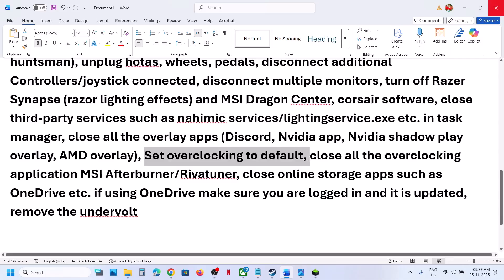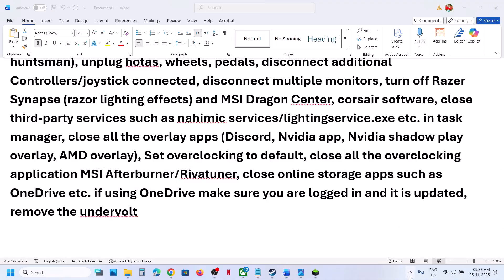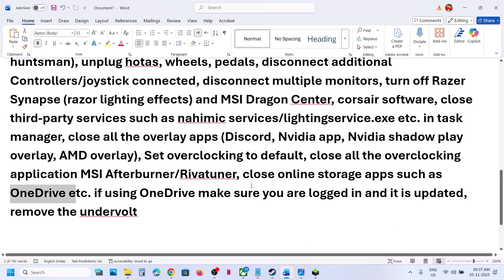Do not overclock. If you have overclocked, set it back to default and close all overclocking applications such as MSI Afterburner or any similar tool. Also close online storage apps like OneDrive — right-click the tray icon and exit, making sure you are logged in and it is updated. If you have applied an undervolt, remove it and then launch the game.